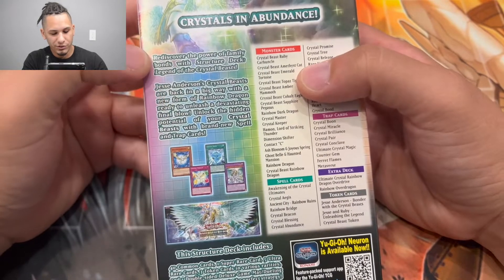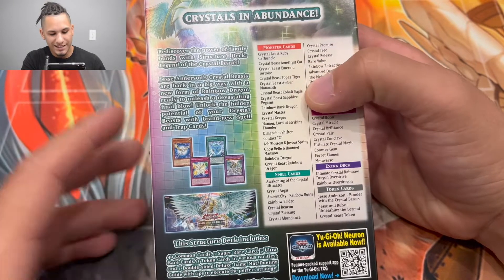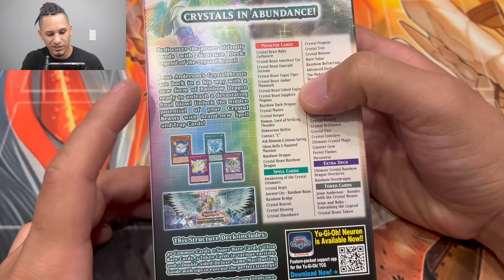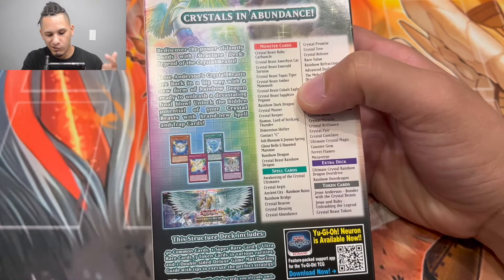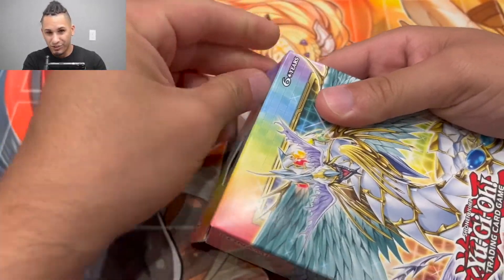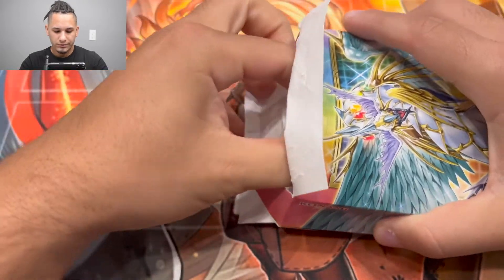Rediscover the power and the family bond with the Legends of the Crystal Beast structure deck. Jesse Anderson's crystal beasts are back in a big way, with a new form of rainbow dragon ready to unleash a devastating final blow. Unlock the hidden potential of your crystal beasts with brand new spell and trap cards. We're gonna get a playmat, card reprints — let's get into the opening.